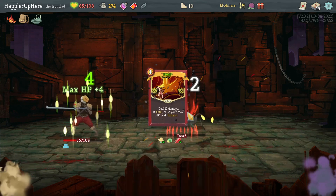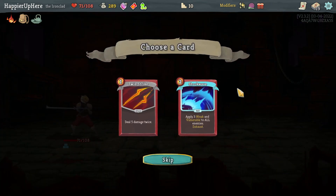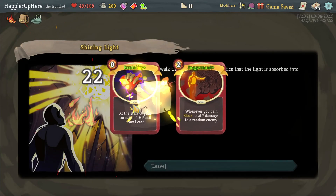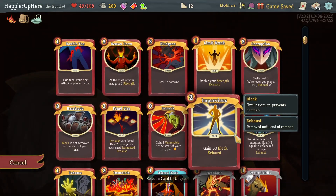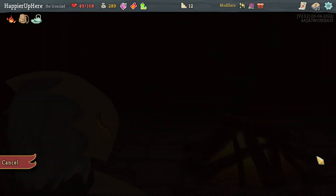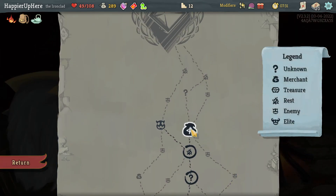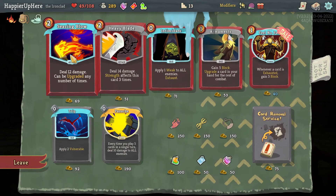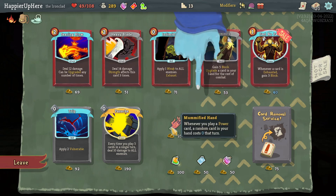Got a Snicker Oil potion, Twin Strike, Shockwave - I'll take the Shockwave for the Weakness. I'm really worried about the upcoming boss fight. Got Brutality and Juggernaut to upgrade - the Brutality upgrade is pretty good. Next upgrade should be Impervious - I'm very worried. I think before the boss I'll get to rest as well. Let's go for the shop, then the next question mark room. Mummified Hand would be pretty powerful but I should focus on block cards - Feel No Pain.